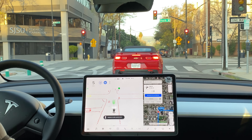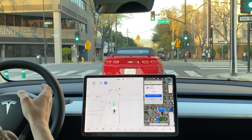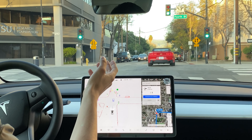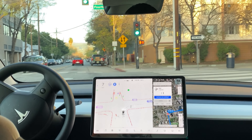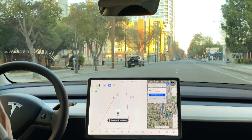Right here we need to turn right, but there isn't actually enough room, so the Tesla is doing a perfect job of waiting until we have enough room. Now there's a pedestrian crossing — it waits for the pedestrian, recognizes it, and now here we go. And actually a really smooth and good turn.